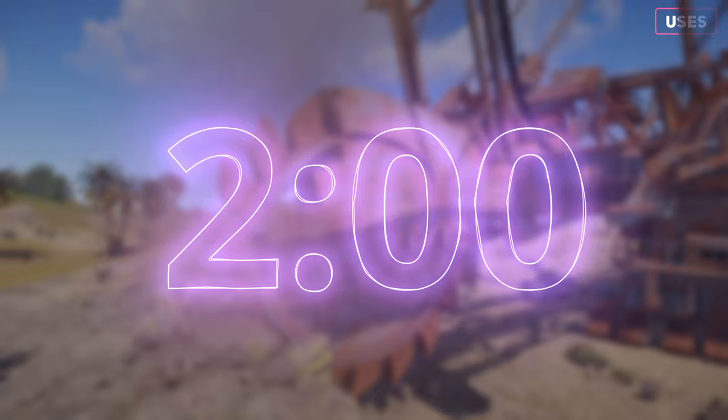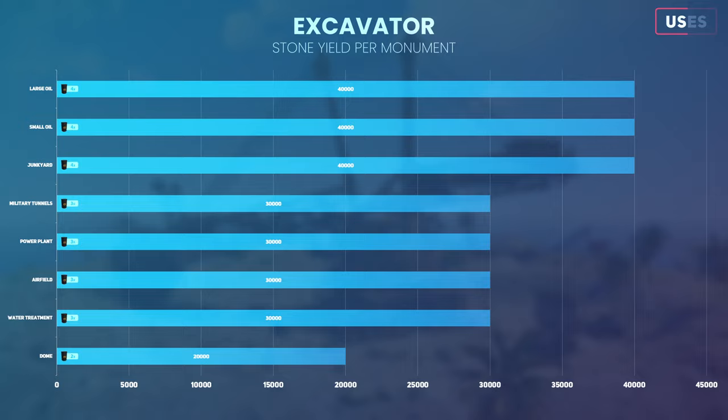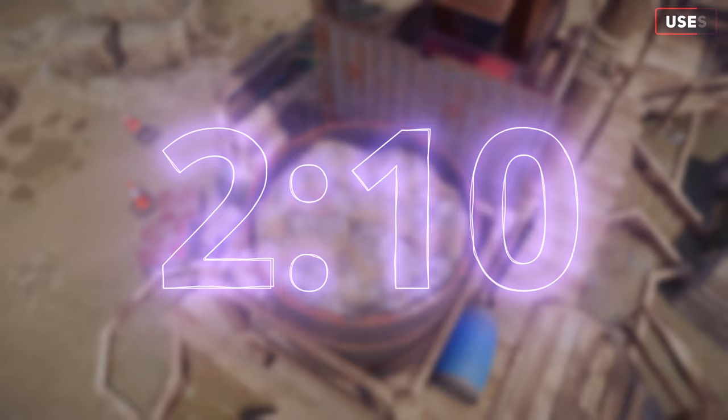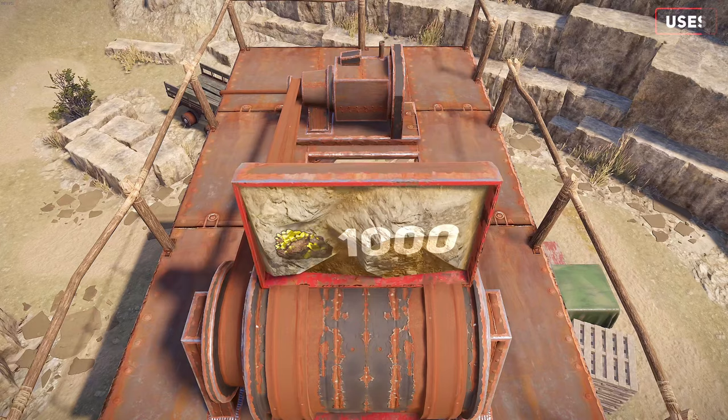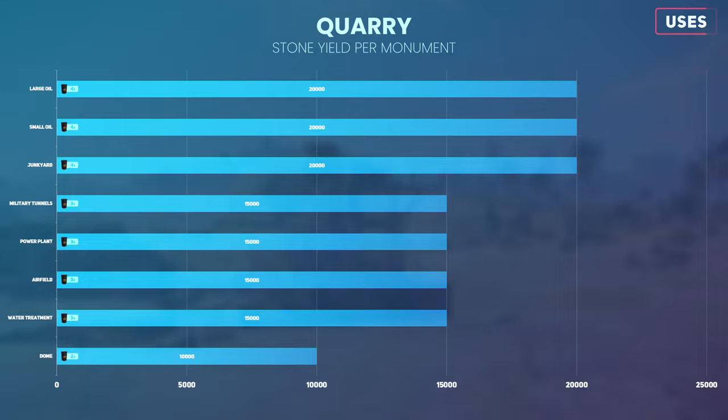The giant excavator still takes diesel fuel to run, taking 2 minutes to consume 1 barrel. Here's what you can expect to get based on 1 barrel. Based on the diesel barrel spawns per monument, here's the stone you can expect to get. Now we can compare this to the excavator's output to see the difference. As you might expect, the excavator towers ahead but is far away and therefore riskier to use.